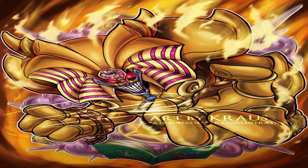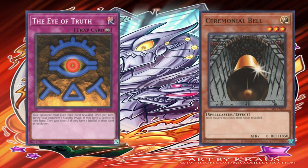Can you give an example of a card that can stop the Danger archetype? Of course. The cards in question, as you can see in front of you, are called the Eye of Truth and Ceremonial Bell, respectively. The continuous trap Eye of Truth states: your opponent must keep their hand revealed; during each of your opponent's standby phases, if they have a spell card in their hand, they gain 1000 life points. Ceremonial Bell states: both players must keep their hands revealed. If the Dangers are already revealed, they cannot meet activation requirements and thus cannot activate. This applies to any effect that has reveal as an activation condition — the activation condition must be met first, otherwise the card cannot activate.